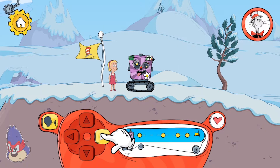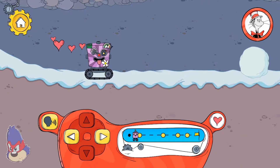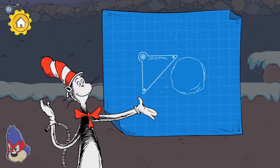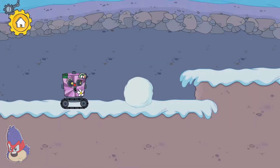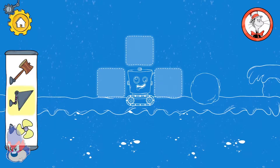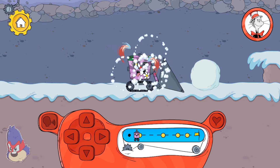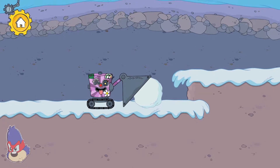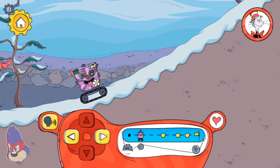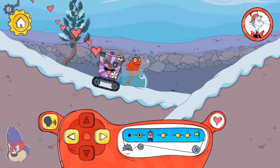Tap here to move the robot forward. Packing the snow into the shape of a ramp will let your robot roll up to higher levels. Oh! Another challenge! That packer can shape the snow into a ramp.